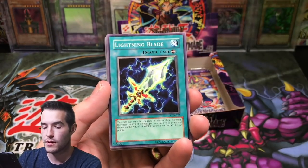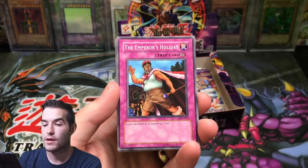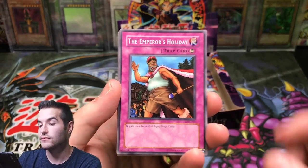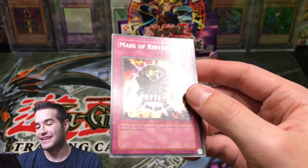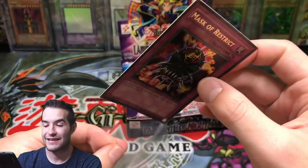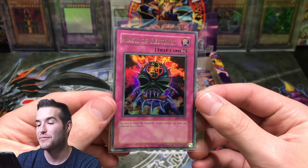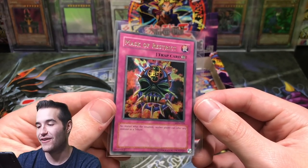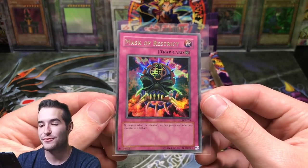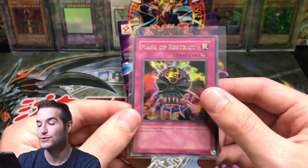Spirit of the Flames, Lightning Blade, Garuda the Wind Spirit, The Emperor's Holiday. Remember what I said about the giveaway guys — whenever I put something in the giveaway and we pull it, we pull the cover card. Mask of Restrict! Wow. That is pretty epic guys. Mask of Restrict, Ultra Rare. Oh my goodness.